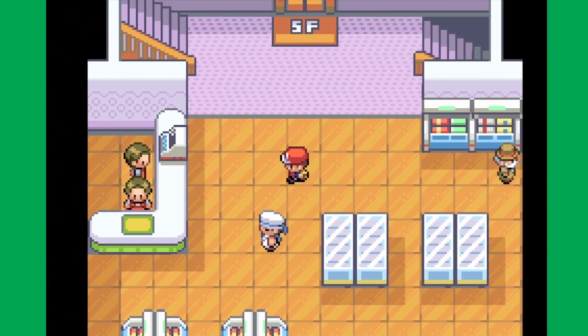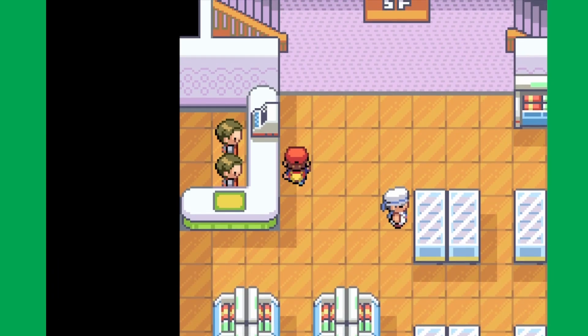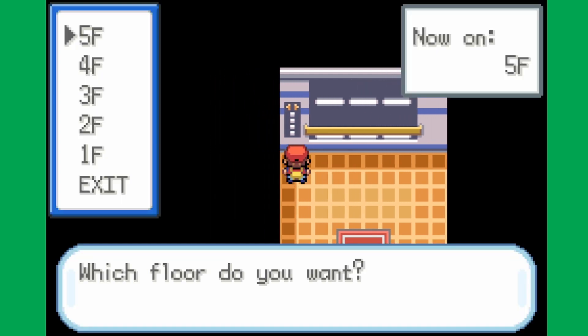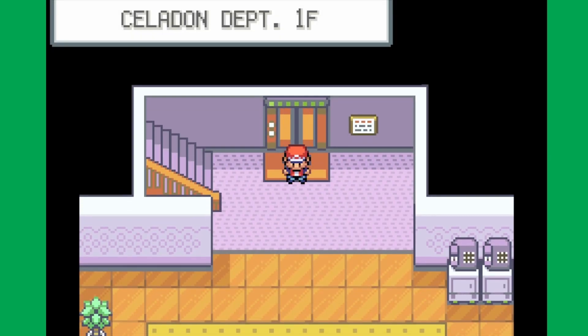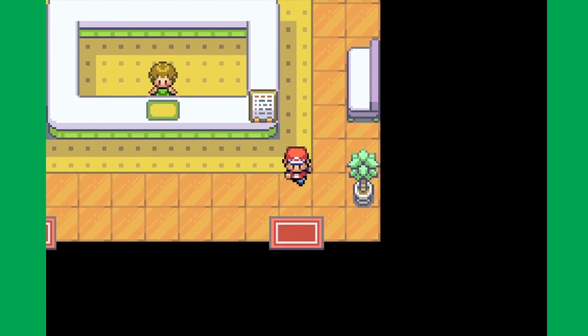I honestly don't remember what's on this floor. Oh, these are the Calciums and everything. And then what is this? These are the X items. If you ever want to check out Celadon City's department store, definitely do that. There are quite a few really good floors, honestly, if you're trying to build a competitive team or evolve Pokemon through stone evolution.